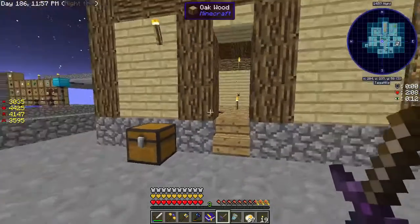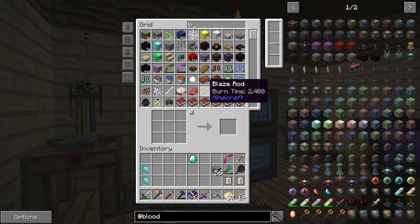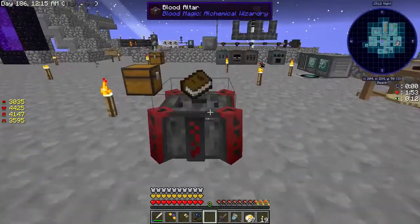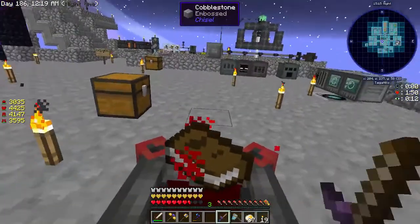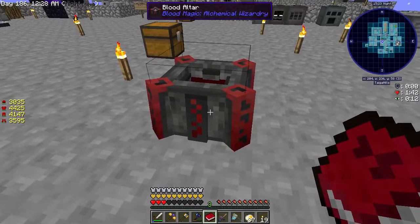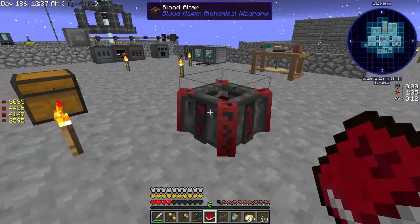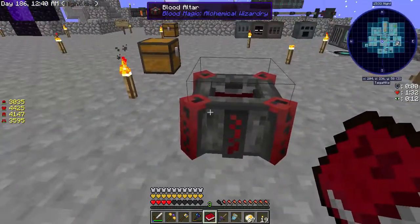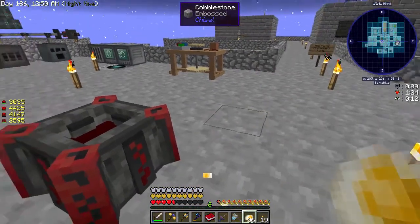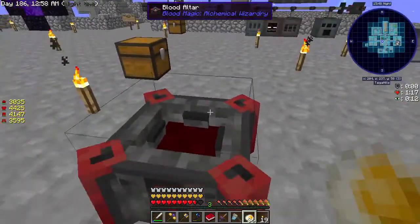If we want to be able to see how much blood we have, we need a divination sigil. Let's grab a diamond and a book first to see what the book is. The blood altar actually has an internal tank that allows it to transfer blood - that fills up first, so the first little bit of blood you give it is not going to be usable right away. It goes into an internal tank so you can pump it in and out.